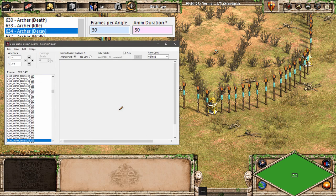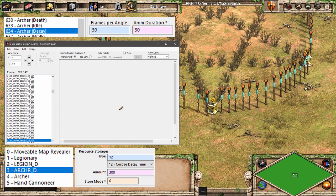The archer's decay animation has a 30-second duration, after which we see the quiver remains on the ground. The archer's corpse has a corpse decay time resource in store mode 0.